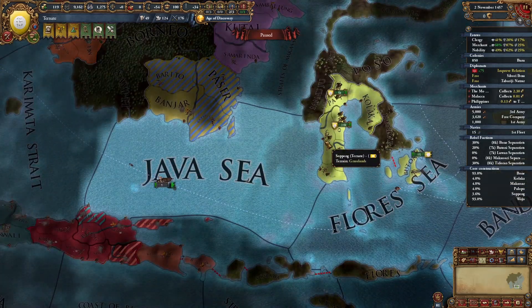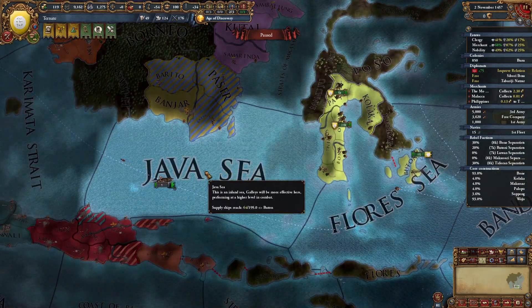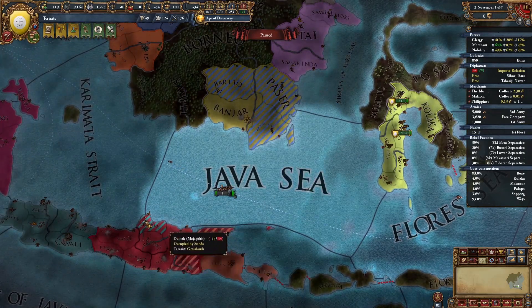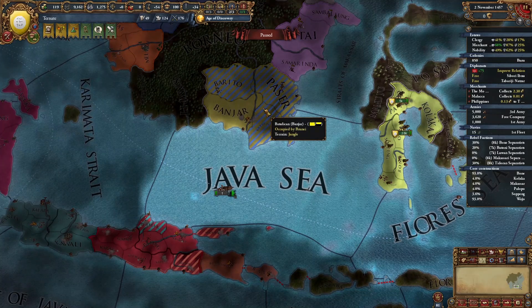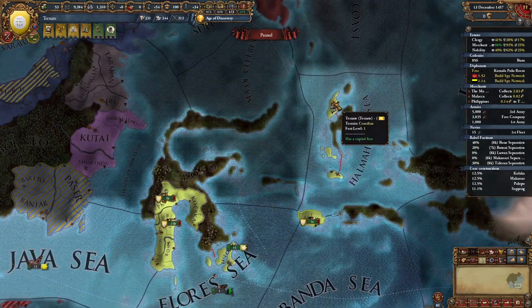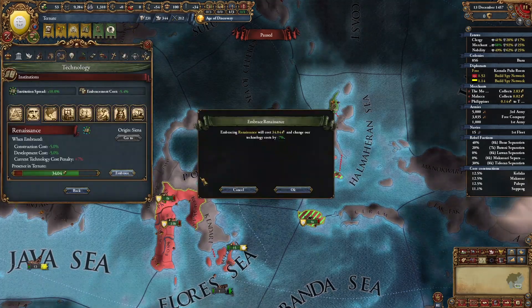Now is the time to concentrate development in this area as well as this area, and I will be coring these provinces. Once you have provinces that border the Java Sea tile, you should start building a spy network on whatever nation holds those provinces. In my case it's Banjar and Majapahit. By this time, you should also have spawned the Renaissance in your capital of Ternati and be able to embrace it.